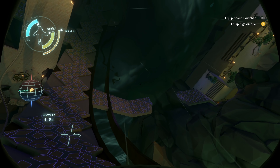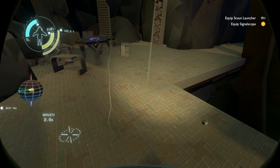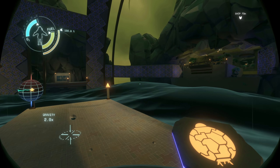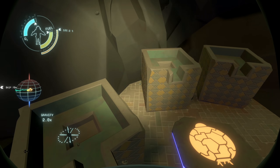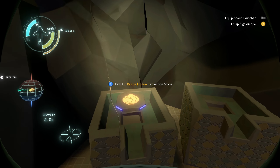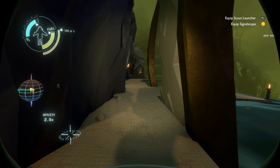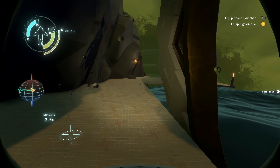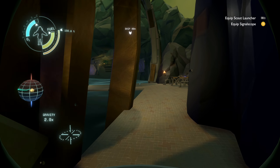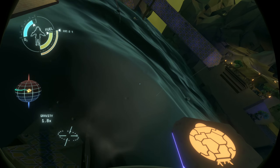Looks like there's a broken jump over here — maybe we can make that. What's this though? Pick up Brittle Hollow projection stone. What the hell is the Brittle Hollow projection stone? I can just put it down anywhere — let's leave it here for now. Oh, there's something over there — some glyphs or something. Let me take this now.